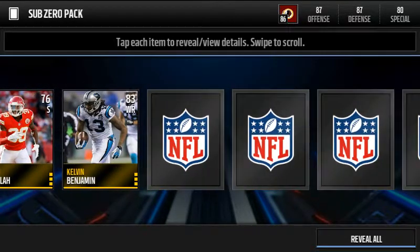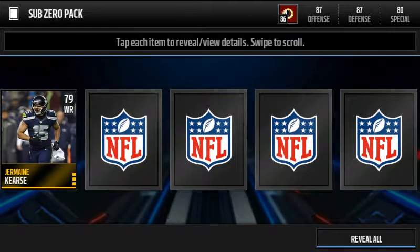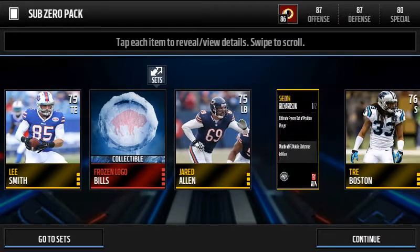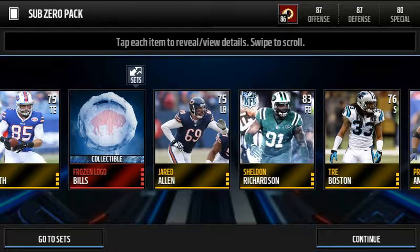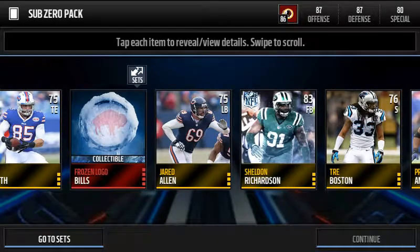We get Prince Amukamara — actually that's a good card, he has some nice stats: 91 agility, 89 speed. Kelvin Benjamin also — too bad he got put on IR before the season even started, that would make the Panthers even more overpowered. Reveal all — in three, two, one — Sheldon Richardson fullback! Let's go!